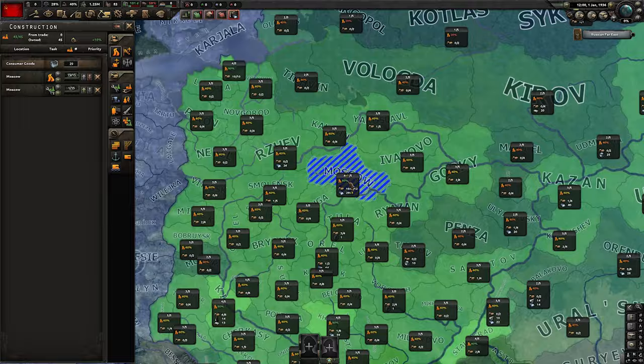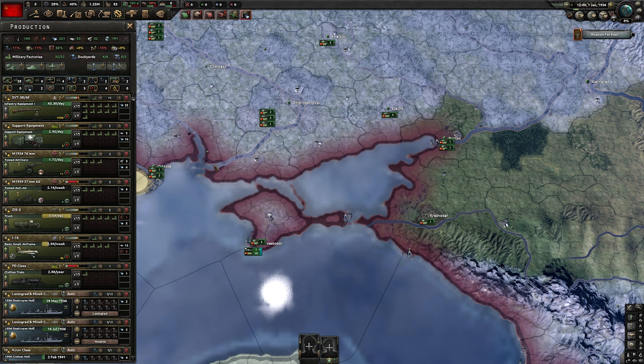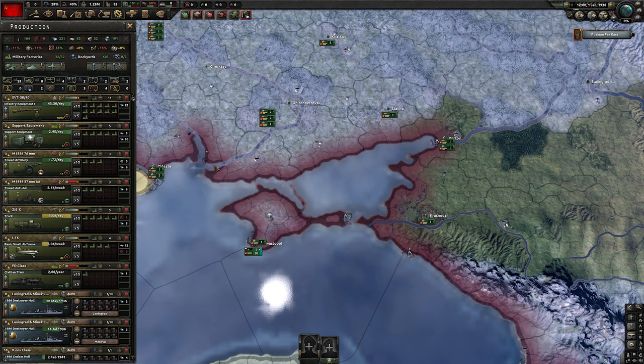We are going for full infrastructures and military factories in Moscow, Kharkov, Krasnodar, Odessa, Minsk, and Crimea. In terms of military production: 11 factories assigned to infantry equipment, 5 to support equipment, 3 to towed artillery, 3 to anti-air, 5 to trucks, 4 to basic small airframe, and another one assigned to civilian trains. It doesn't matter what you do with the navy — I just build everything the way it is.